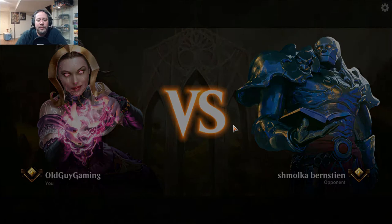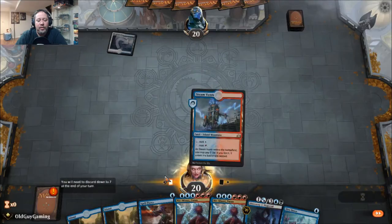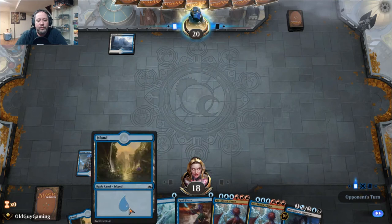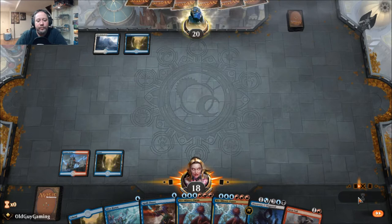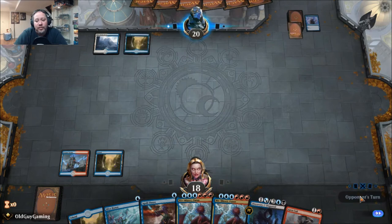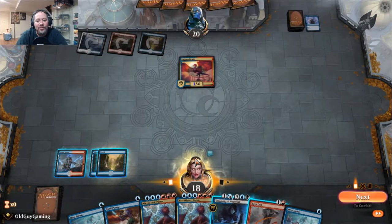New hand — interesting. I'm going to pay the two life just because I want Spell Pierce on board. I'll hold for one more turn, I still want to keep that Spell Pierce open. Spell Pierce is a great early-game spell because normally people tap all of their mana to cast whatever it is they're trying to cast. Oh wait — counter target non-creature spell, that's what it is. That's why I couldn't counter the Drake. I'm dumb — I need Essence Scatter.